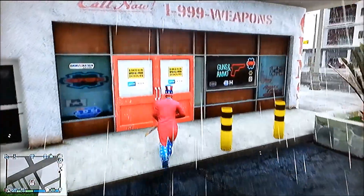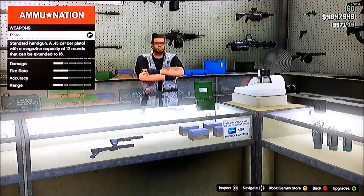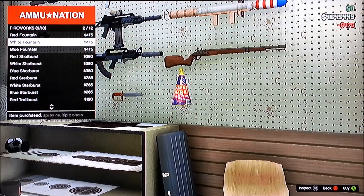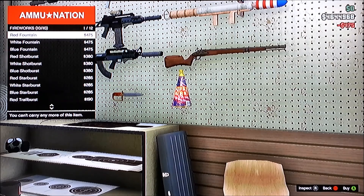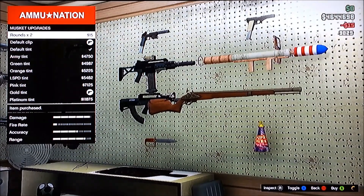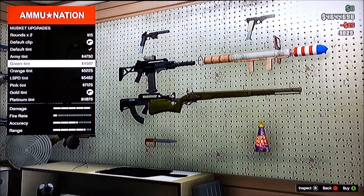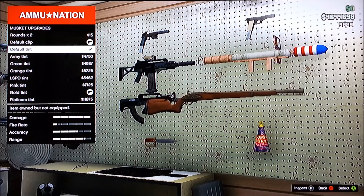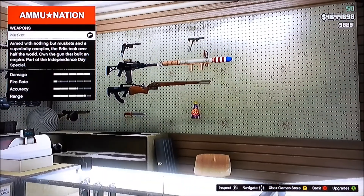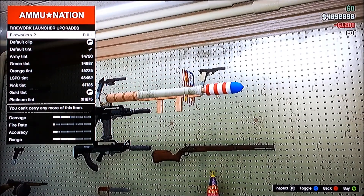Red, white, and blue — obviously the American colors. We'll probably do a crew thing tonight with that. Walking in here, press right, and there we are — fireworks. Five red fountains, white fountains, blue fountains. The musket is available in all kinds of colors: platinum, gold, pink, blue, orange, green, army. I'll go gold.